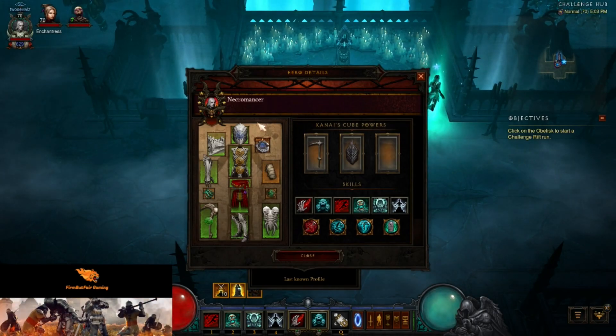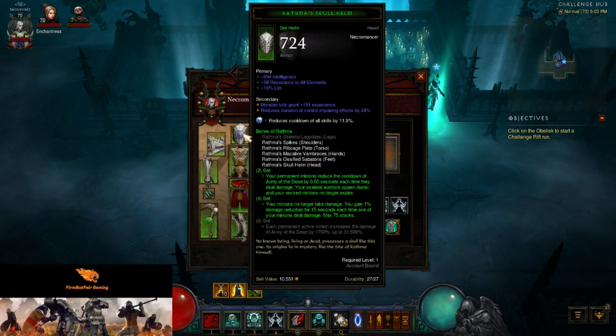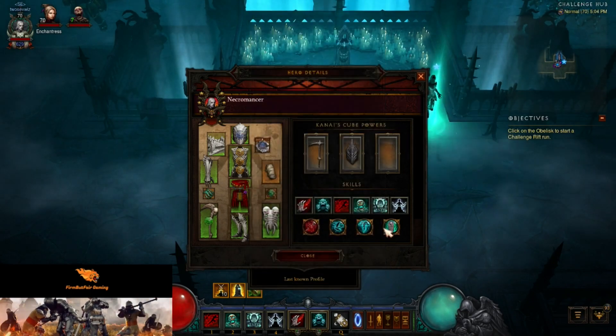We are a Necromancer wearing the Bones of Rathma. We only have the 4-piece bonus, so basically the main takeaway is that our minions reduce the Army of the Dead cooldown, and our minions no longer take damage — they also give us some damage mitigation stacks. We have 5 pieces on, but no Ring of Royal Grandeur.